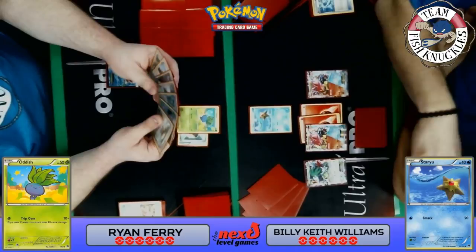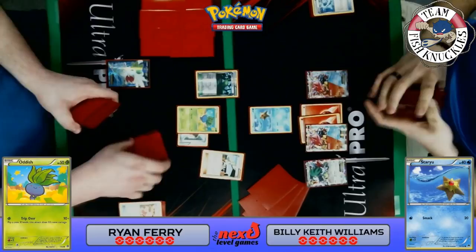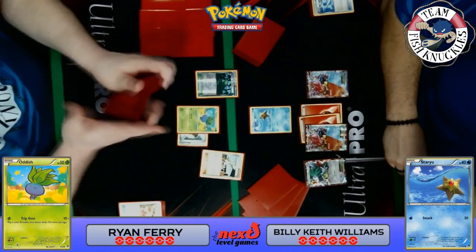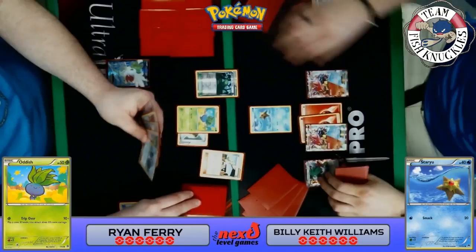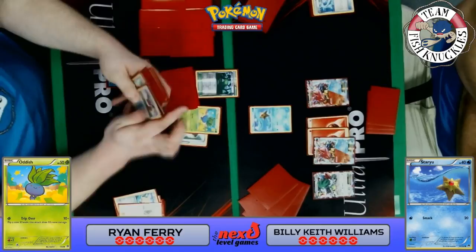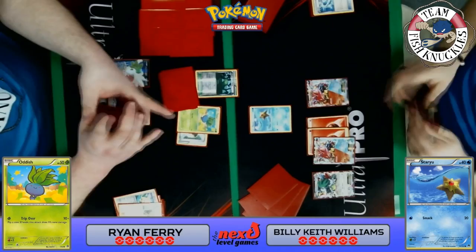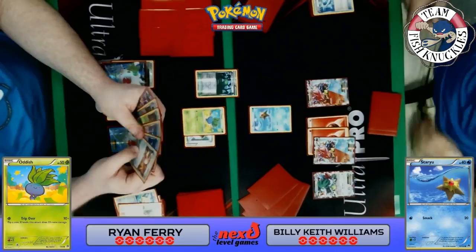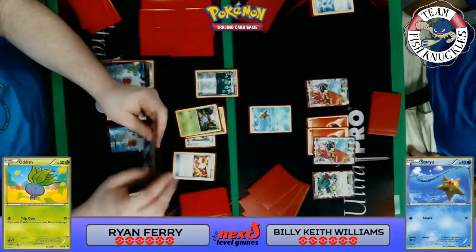Ryan puts down Forest of Giant Plants and plays an N to give both players six new cards. Neither player had anything, so this is a perfect chance for Ryan to find a Revitalizer, an Eevee, a dark energy. Both players get six new cards. Ryan finds an Ultra Ball — he can discard a Jirachi and a Lillie to grab an Eevee. He already has a Shaymin in hand — Eevee comes down. Shaymin sets up trying to find a dark energy and an Umbreon GX via Energy Evolution. Double Colorless goes to Shaymin — Shaymin sets up for six new cards.